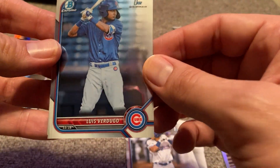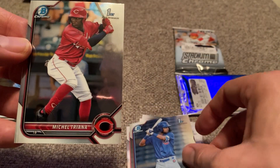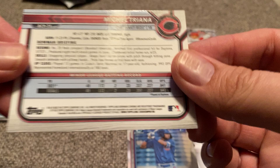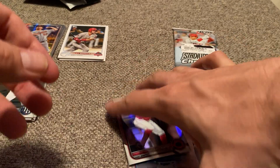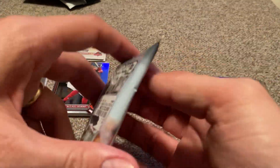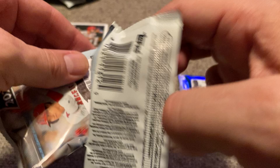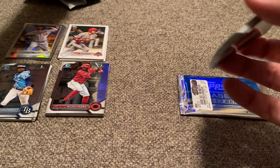Don't know a lot about them. We have Verdugo for our first Bowman Chrome for the Chicago Cubs. And — it is Cincinnati — but Michael Triana, the First Bowman of Triana. Michael Triana Bowman First Bowman Chrome. Bowman did not pay any too crazy dividends, but it's always fun to open those, and that release is in such high demand that anytime I see it for a decent price — like nine or ten dollars a piece — I like to give it a try.